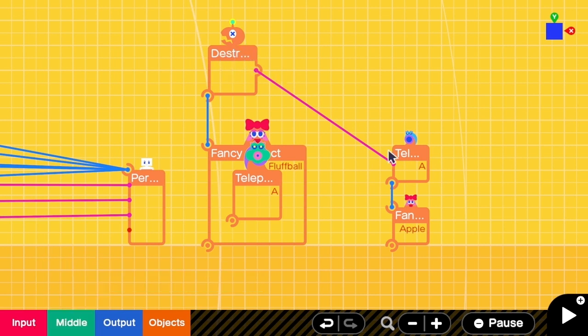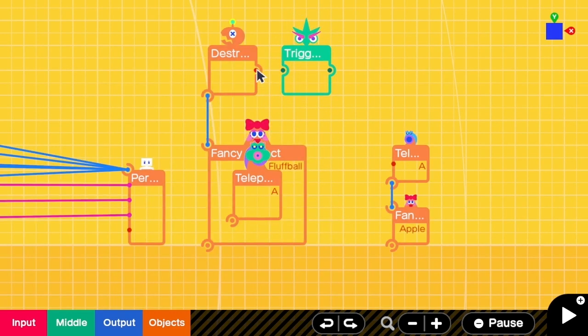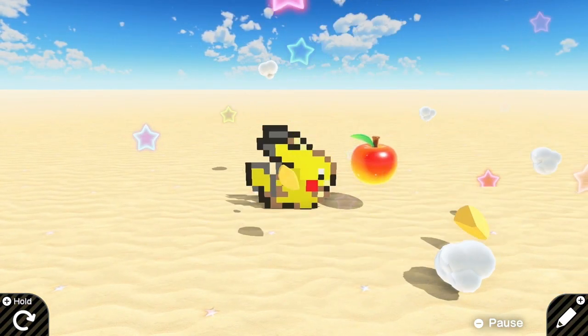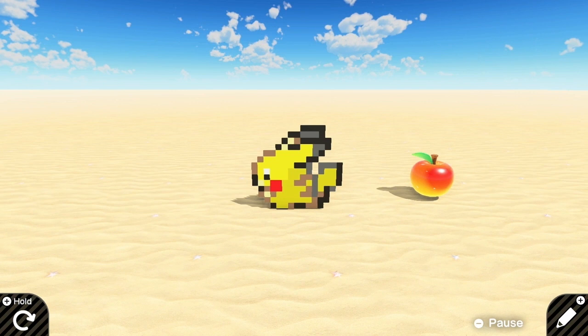The problem is that the physics of the apple is a bit weird — that's because the destroyed sensor keeps sending output one, so the apple keeps teleporting itself and it slows down how the apple falls. So we have to remove the link between the destroyed sensor and teleport, and then change to a trigger instead. We send an output from the destroyed sensor to the trigger, and connect the output of the trigger to the teleport entrance. The trigger will send a short signal like one and then zero, so the teleport will happen only once. Now the physics of the apple are normal, and we are done with a single item drop.